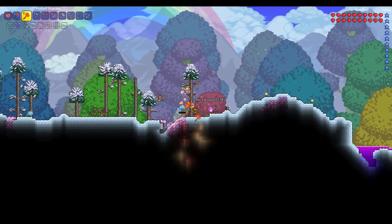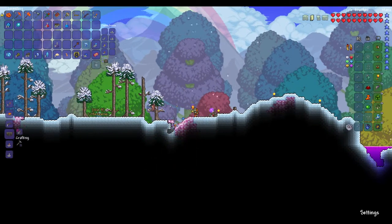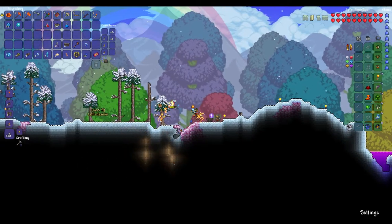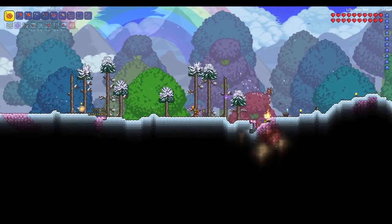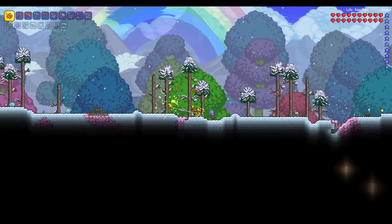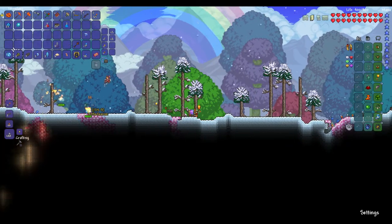What I recommend for increasing the spawn rate, other than the battle potion, is you can construct benches and on the benches you can put water candles. Water candles increase the spawn rate of enemies. What you want to do is go as far away from the kind as possible, and when you lose the debuff is where you want to place another candle.